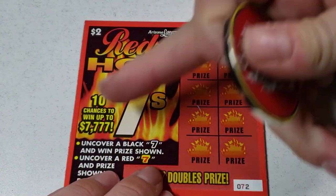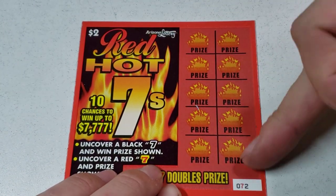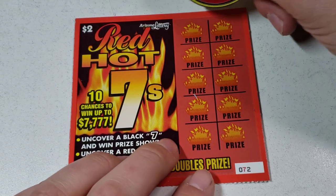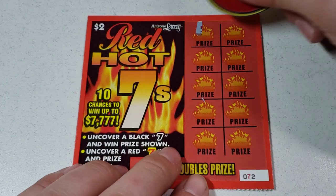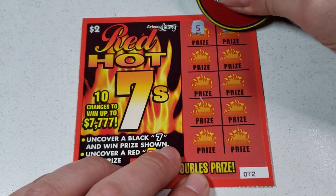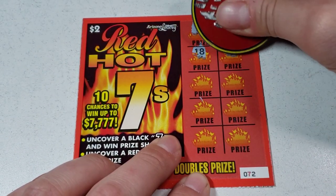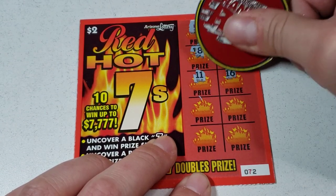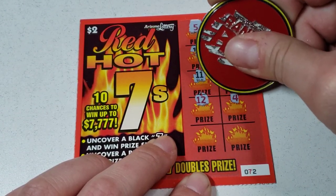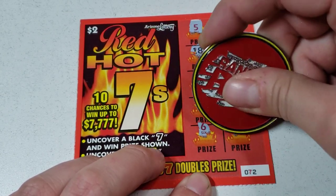Let's find a win right off the bat. This is the new ticket — see, it's got the red outline, I love it. We're just looking for a black seven to win; a red seven doubles. These new tickets, this new version, scratch so good. Just looking for sevens — first one's dead.